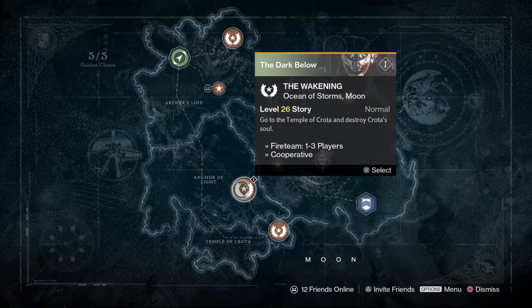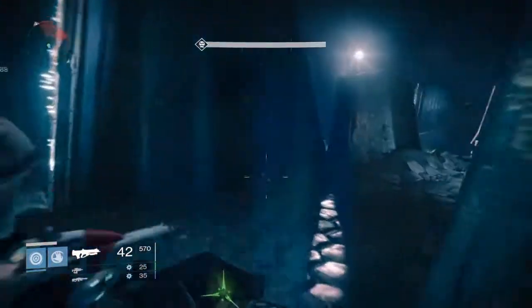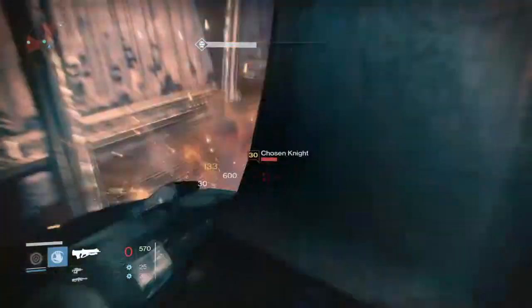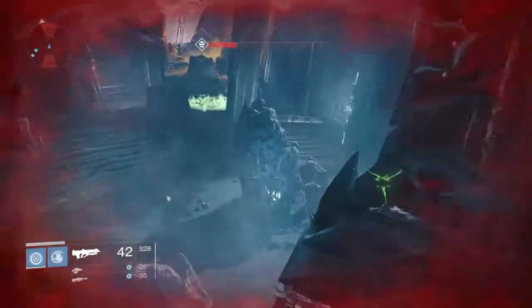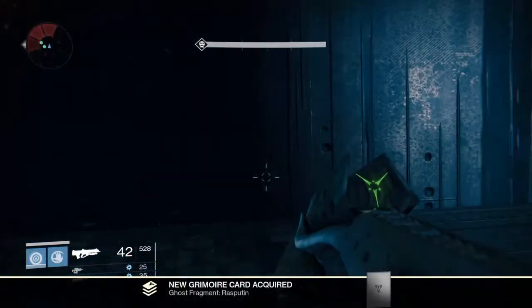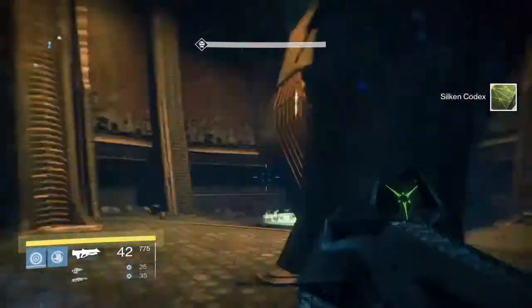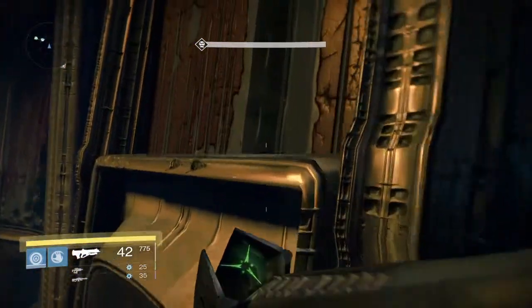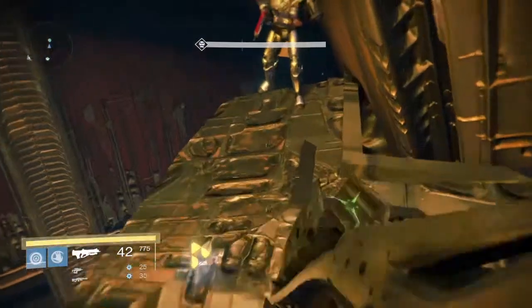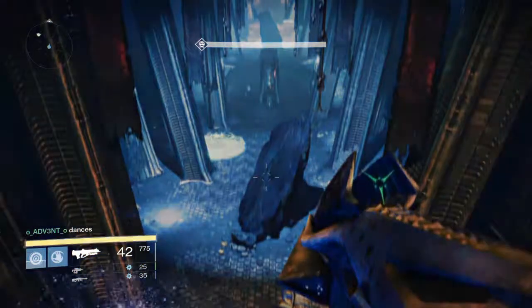The next one is going to be on the Awakening mission — this one's DLC. When you get to the area where it starts getting into the open area for the DLC and you start battling a lot more, get to the part where the bridge is and it's going to be on the left side. It's hidden in the corner — they make you run past it so you don't know it's there. For the second ghost in this mission, just keep going deeper into the level, kill all the enemies, then jump on that ledge and fly across into the top area right there. Inferno told me about both of those.